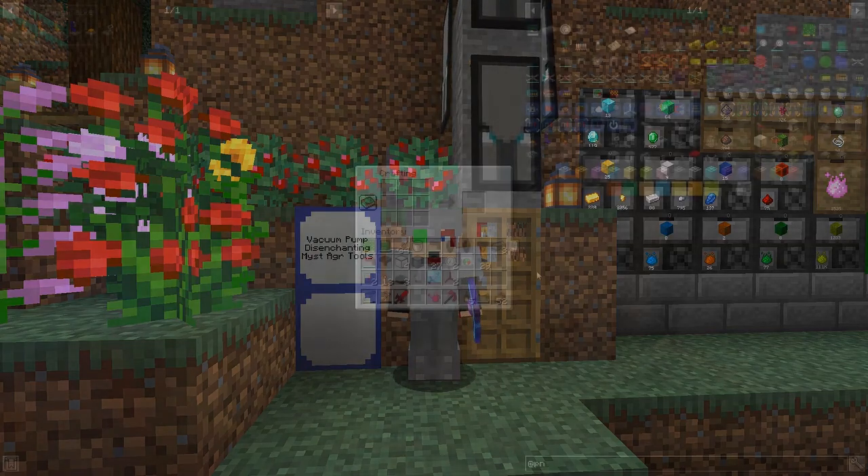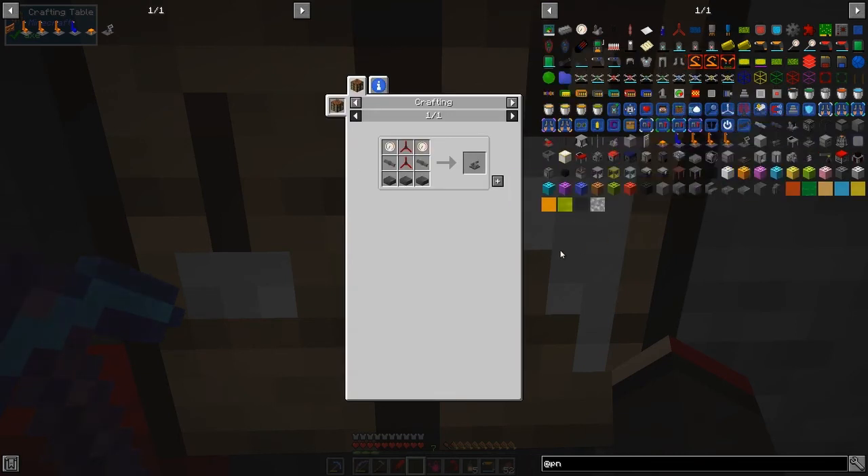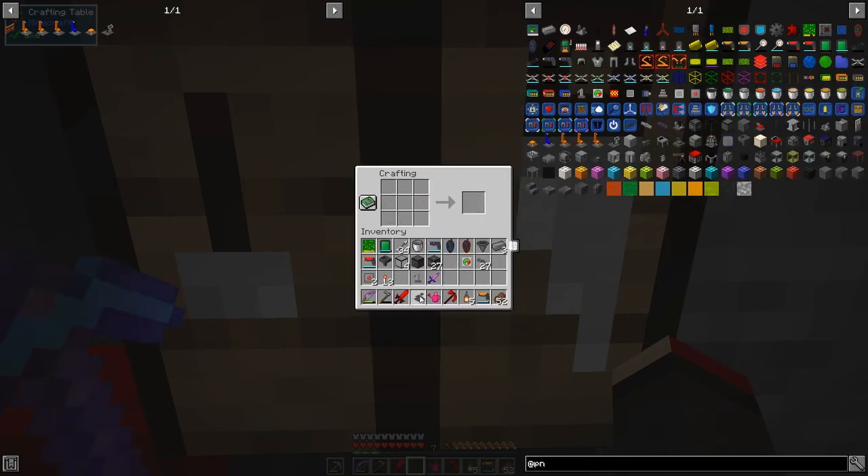Let's get started. The first thing we're going to do is make the vacuum pump. The vacuum pump has two turbines, two pressure gauges, some pressure tubes, and some reinforced slabs - I've got all the bits ready for that one. Then we'll go and build this. I need to build another pressure chamber because this one's going to use a vacuum as opposed to being pressure.